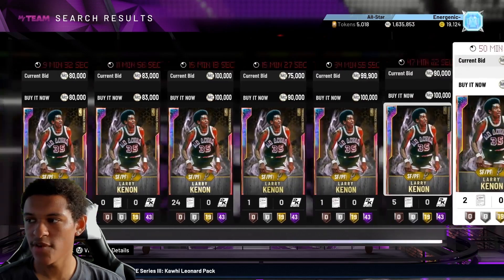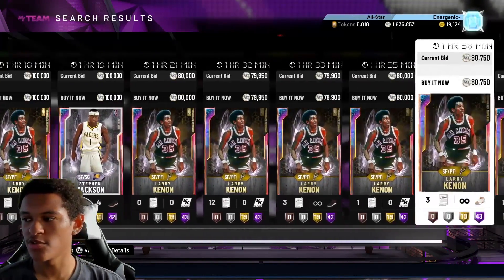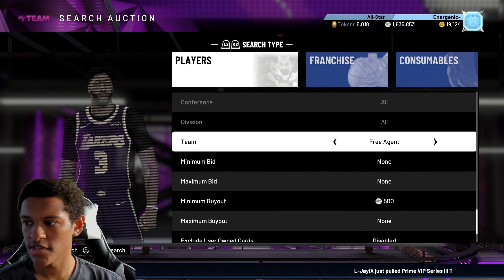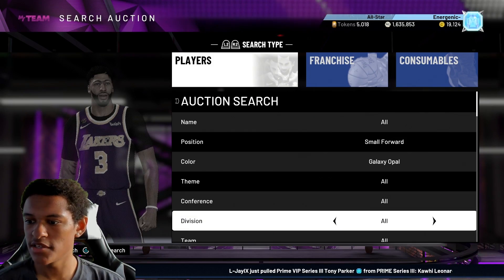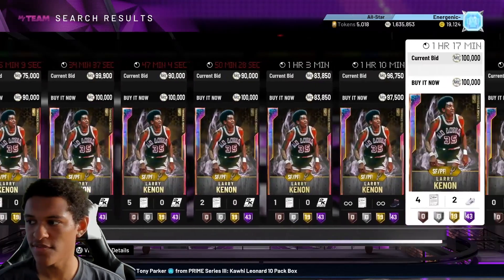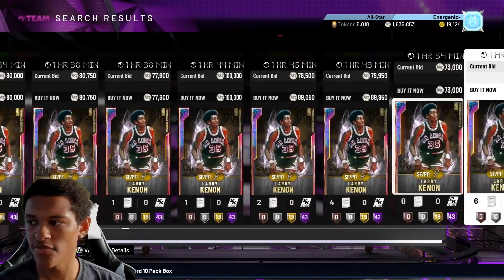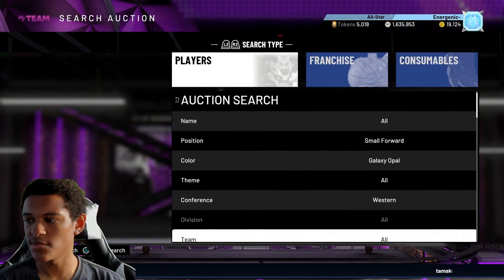For the next filter, you're going to have to filter out Larry Bird. If you have a lot of MT you can just buy him. You don't want to leave it on Small Forward because there are other small forwards that are buy-now as well. What you do is go to Conference West — that filters out the other guys. The only player you really need to filter out is Larry Bird. You don't have to worry about Stephen Jackson or Danny Granger.